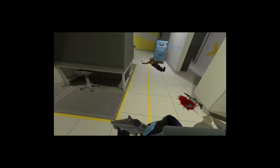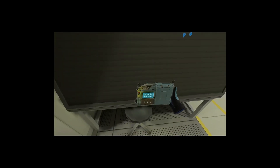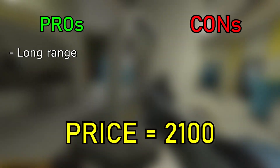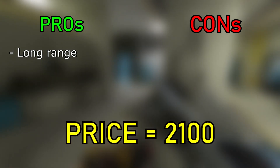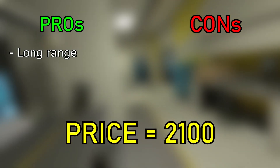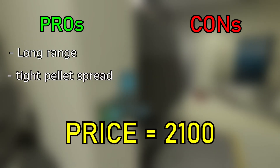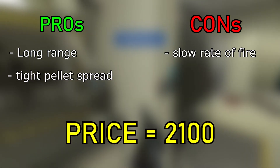Yes, that is the official name of the gun. Okay, with the silly joke out of the way, the shotgun is fun to use. It is built for more longer-range engagements, so close to mid-range is where you want to be using this thing. The shotgun benefits from having a tighter pellet spread for longer-range shots, but is balanced out by a slower rate of fire.